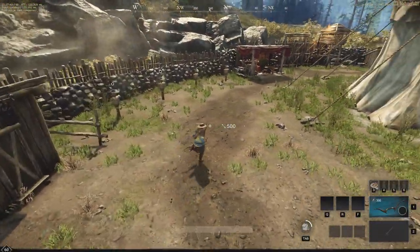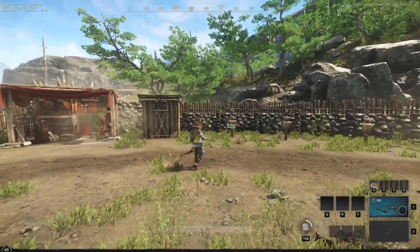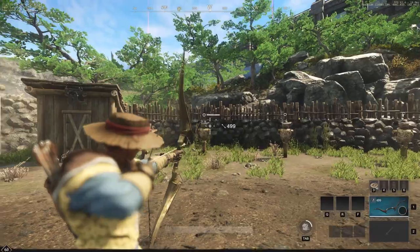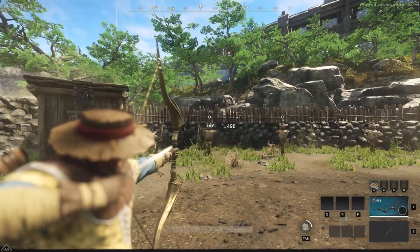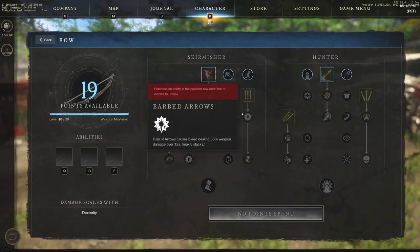Hey everyone, it's your buddy Graphic back with another video. Today we're going to be doing a quick guide and tutorial on the relic weapons regarding the bow. The bow is actually going to be one of those relic weapons that has a bunch of different abilities — like every other weapon, we have six abilities to choose from, and the bow has a bunch of great options.